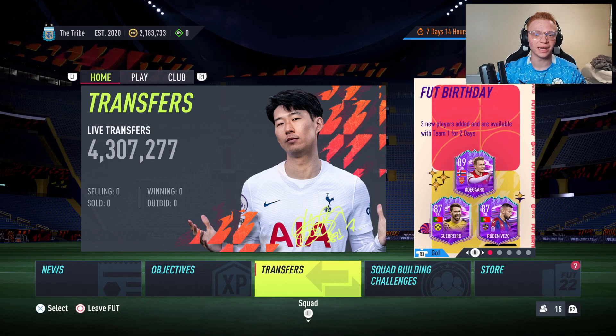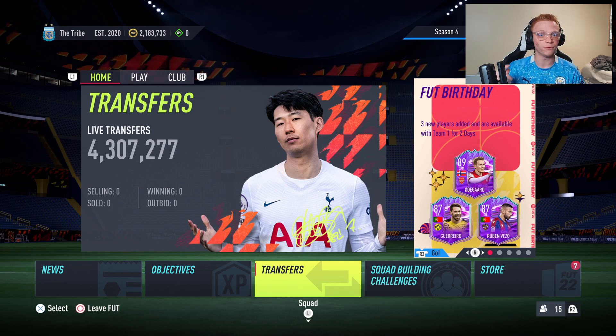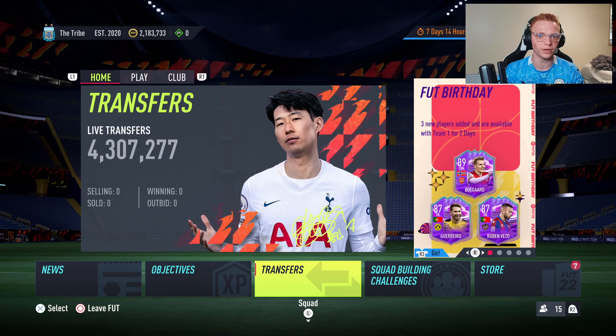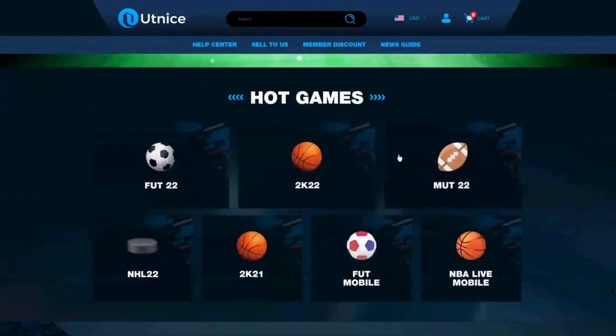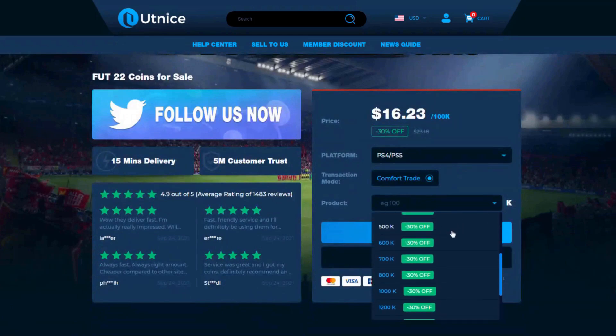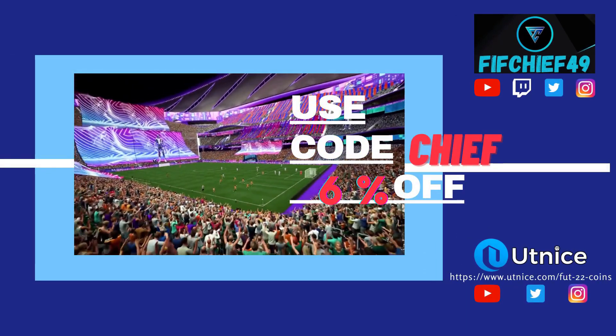I've got the easiest investment that you guys can make right now on FIFA 22 to help get your coins up. But before we get into that, if you're looking for the cheapest and most reliable coins on the market, make sure to head over to utnice.com and use code 'chief' for 6% off at checkout. Now let's go ahead and jump right into this video.